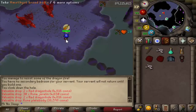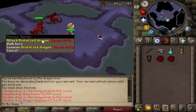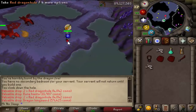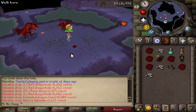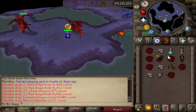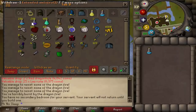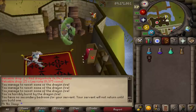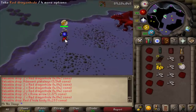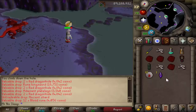A Brutal Black Dragon has 315 HP and a Brutal Red Dragon has 285, so the difference of killing one is virtually one hit with your Dragon Hunter Crossbow. On average you're hitting constant hits above 20, 30, 40 on these dragons because the Dragon Hunter Crossbow is extremely OP. In other words, both dragons take virtually the same amount of time to kill, and you also have to factor in that Red Dragons are about 10 steps south of Brutal Black Dragons, so it does take a little extra time to get there.